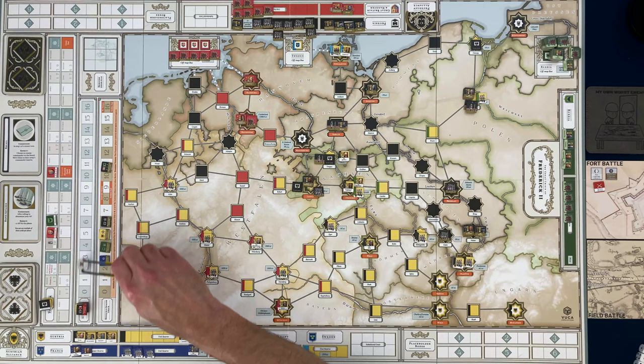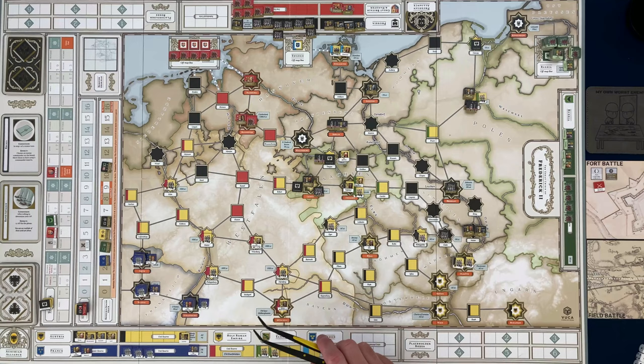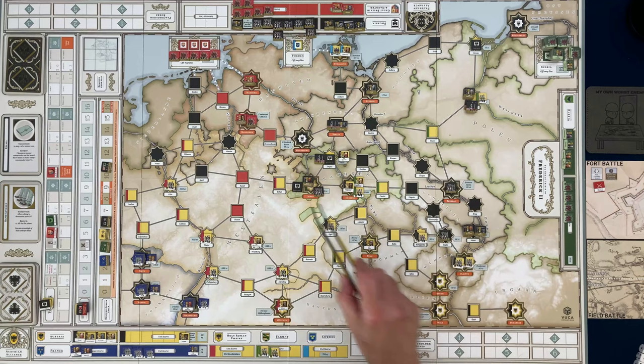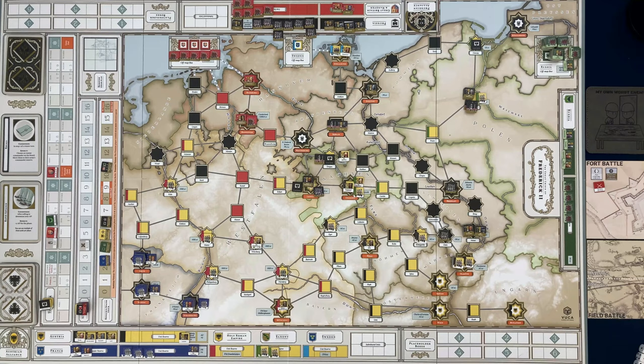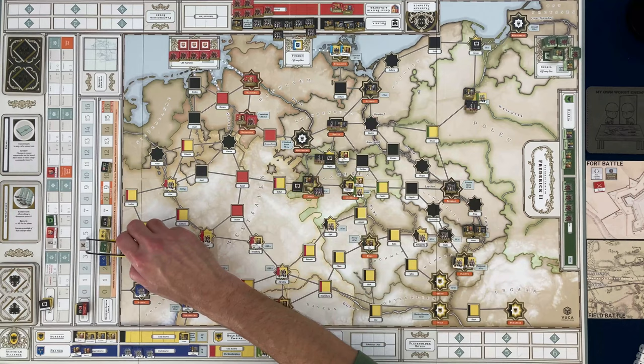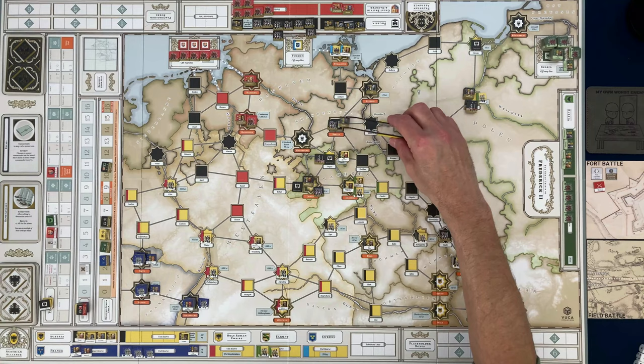I'm going to spend two action points to recover both of these units. Remember: if you recover a unit it cannot march the same phase. I could recover them but that's not going to do a lot of good for moving those two. I could still move the others down. Austria getting that second turn really helped them because it puts Prussia in a bind. Prussia still has another chit in the cup, so there is that. I'm still going to spend two action points to recover these two units.